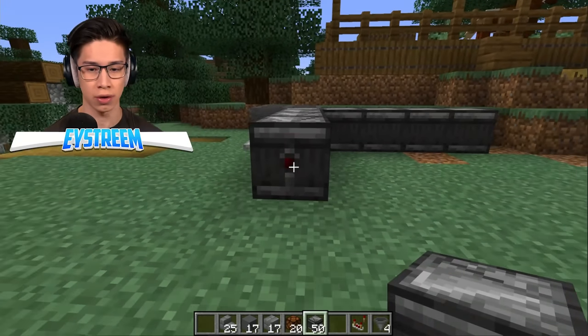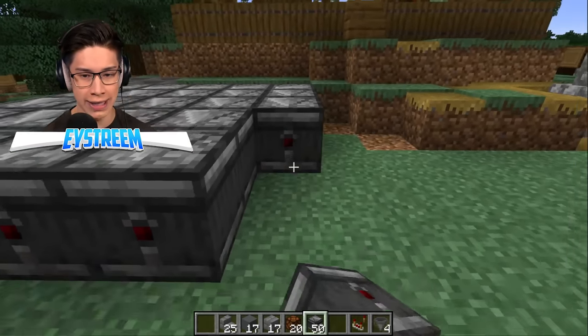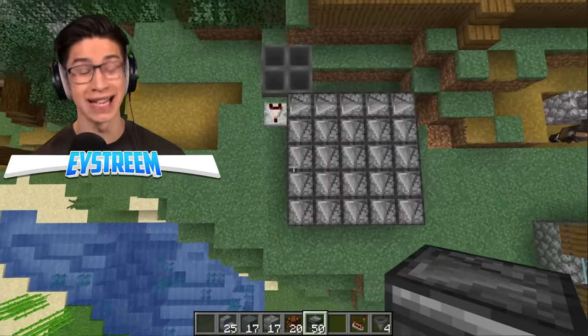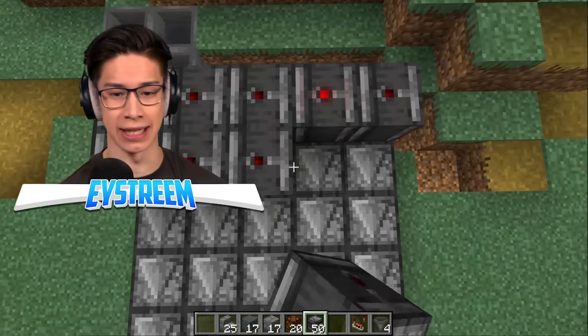And then he had rows of these coming out — one, two, three, four. And that's blinking too! So we'll just go ahead and do this all across here, all the way down, and look at that — these are all blinking in a row, just like we want the lights. Now, we've got to build a layer on top, and I think he just had these facing floors. They're all blinking — it's coming together!